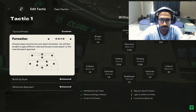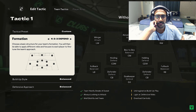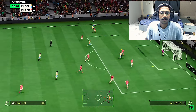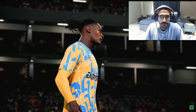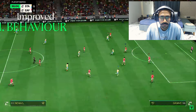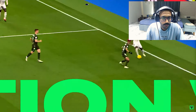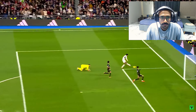Club managers and lobby captains will be able to select, create, and customize tactics and choose player roles for the team. These tactics influence AI behaviours, which have been a challenge for clubs in the past. FCIQ gives players more control over how their AI teammates play and position themselves.